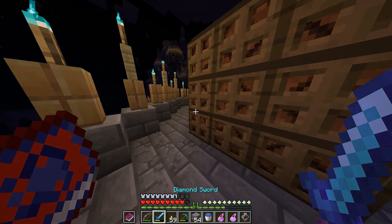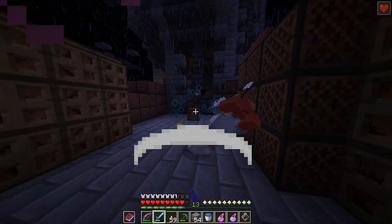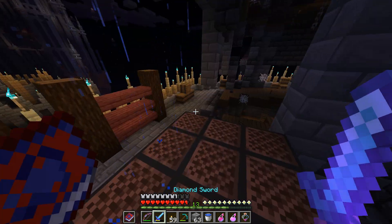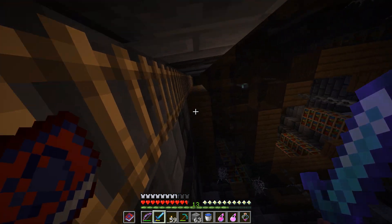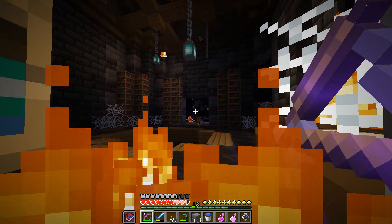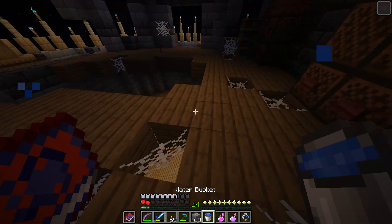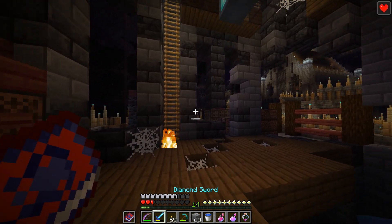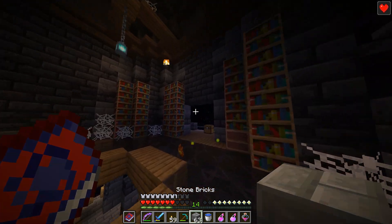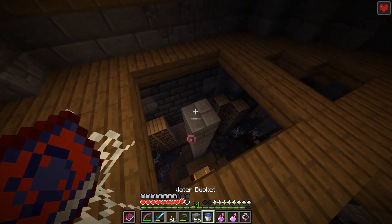I like that the shield zombies are sort of an indicator that the mob is not going to take knockback. Every mob with high knockback resistance has a shield, so you can easily tell. And for creepers, if it's on fire then you know it also has high resistance to knockback. Okay, you can fuck off now. Nothing up here it seems.